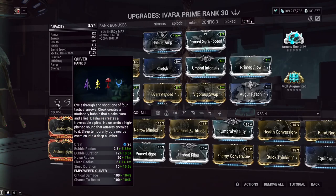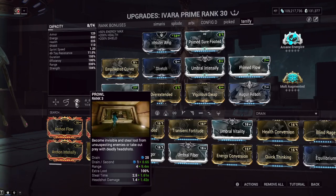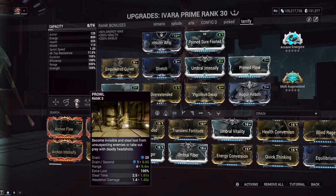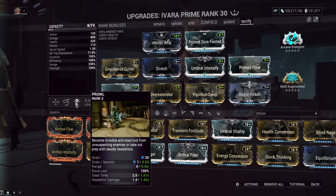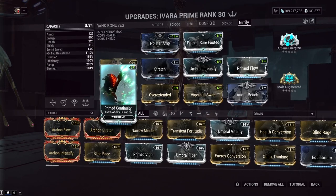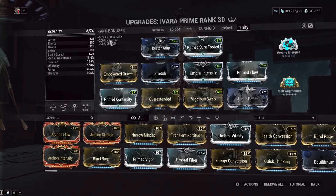Since we're red critting, that crit damage gets applied multiple times. Continuity gives us a better equation on drain per second on our prowl — if you don't know how drain per second works, it's a combination of efficiency and duration mixed together when it's a drain-over-time ability like Ivara's prowl. Power strength also technically increases the headshot multiplier from prowl, but we're not going for headshots here because we're using AOE. Continuity is really just for keeping prowl going longer.